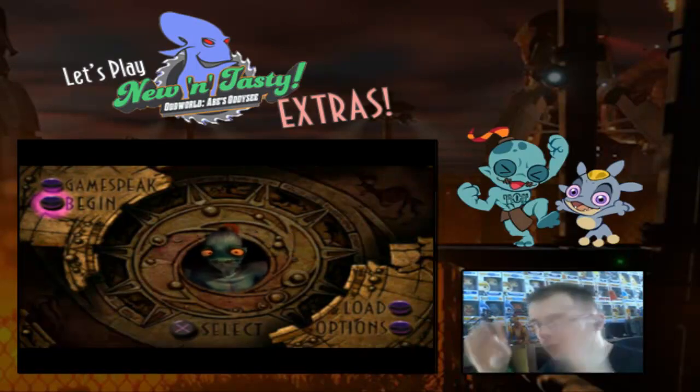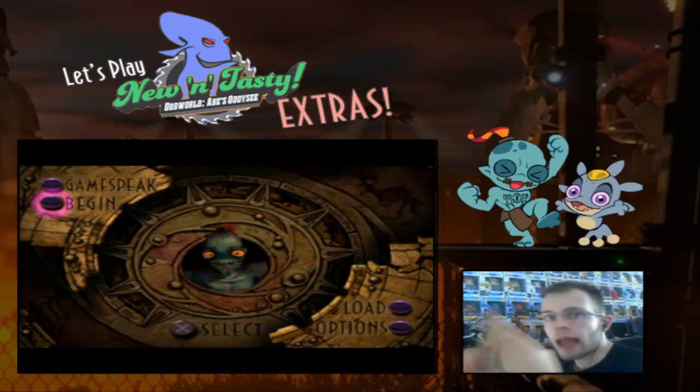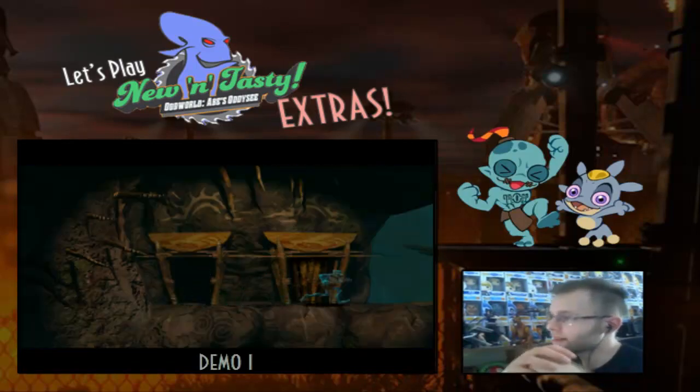Today we're looking at attract mode, which is essentially the demos that play if you leave the game idle at the title screen long enough. But one thing I never showed off originally was the different versions of Abe's Odyssey — the PlayStation version, the PC version, and the Japanese Abe-Go-Go version. I figured because the attract mode doesn't have much to stand on alone, this would be a really good opportunity to showcase all three versions together. Starting with the PC version.